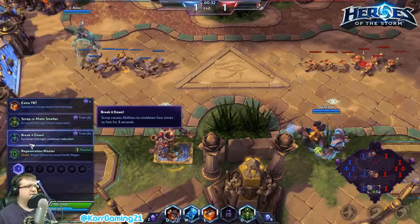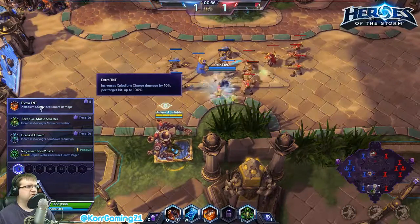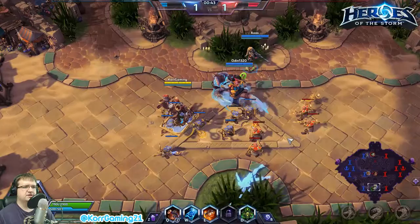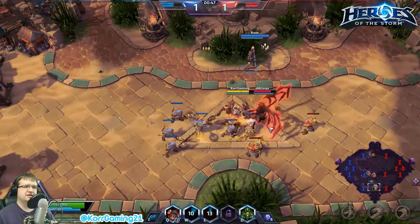For our first talent we're going to go with Extra TNT — increase the Explodium damage by 10 per target hit. Of course Nova came down here with us. I don't know why — what's up Kerrigan?